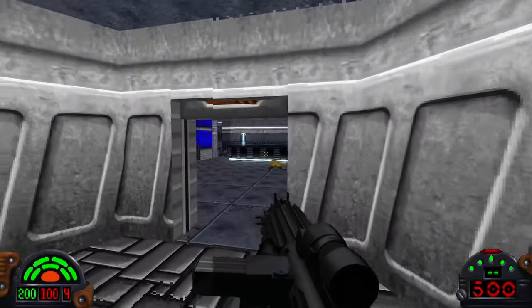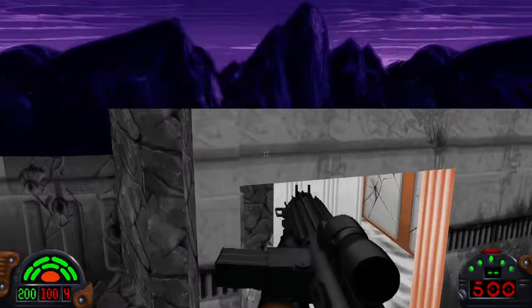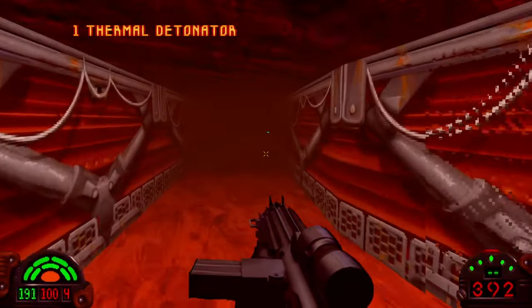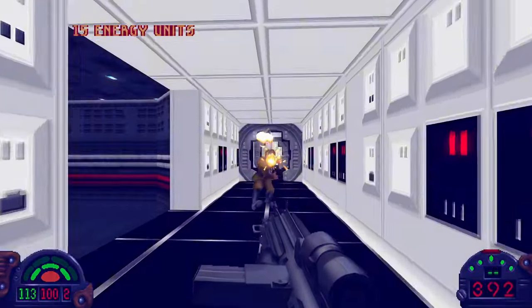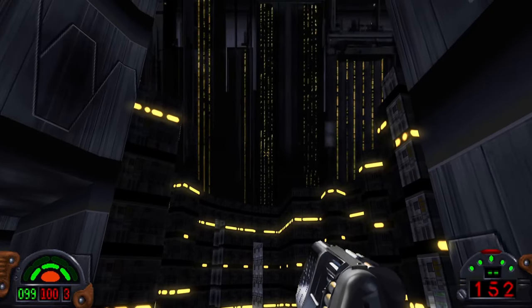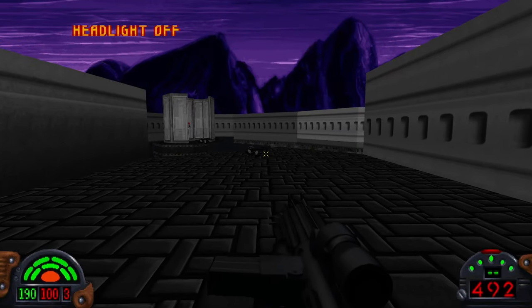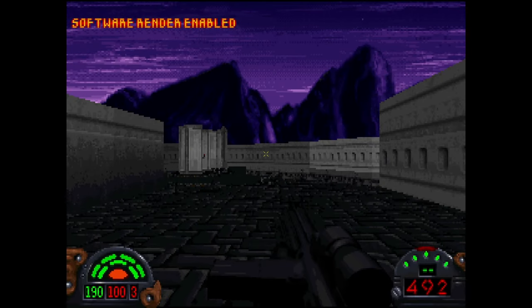Your mission takes you across 14 levels with impressive designs. One level has you investigate the aftermath of a base that was attacked. Another takes you to the Groma system that's filled with a red haze, giving it a creepy look. Others are straight out of the movies, such as Imperial Ships, Coruscant, and Nar Shaddaa. Thanks to the updated visuals, they're pretty to look at and succeed in capturing the Star Wars atmosphere. The remaster includes the option to switch between the original and enhanced graphics with a single button, so you can appreciate how much work went into making it look as good as it does.